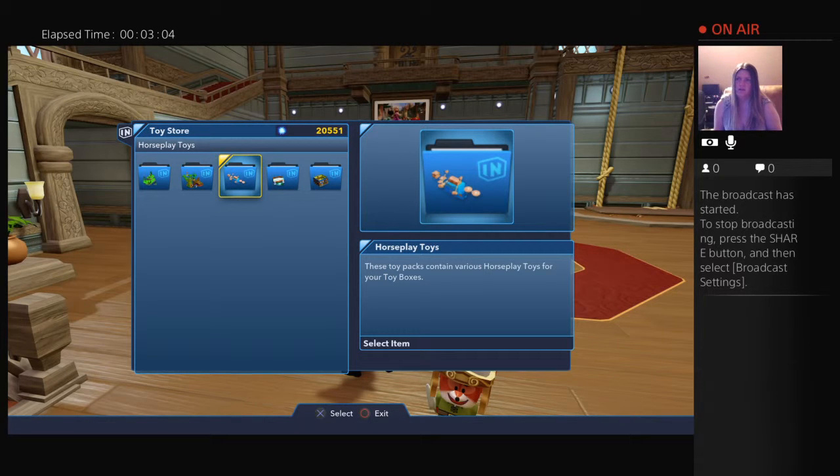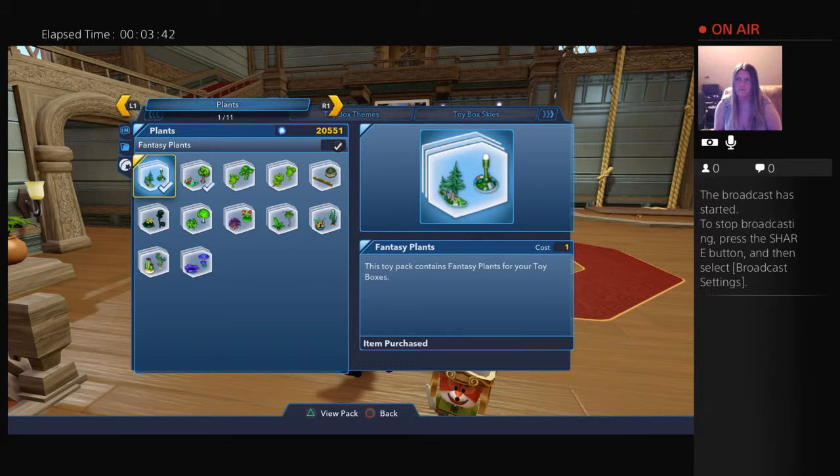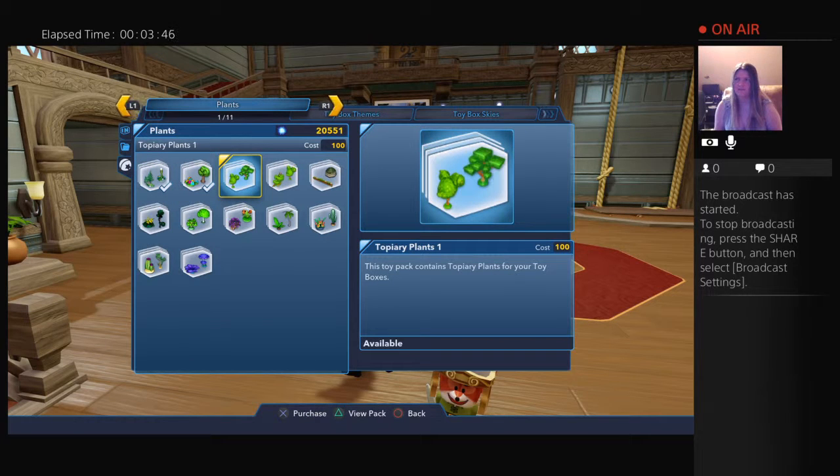You also have horseplay toys — these toy packs contain various horseplay toys for your toy boxes. I haven't checked that out yet. Then there are advanced toys for your toy boxes, and interior toys that can be used in your toy box interiors, which is where we're at right now. However, we are also going to do world construction toys, since building worlds is one of the next things I want to do.